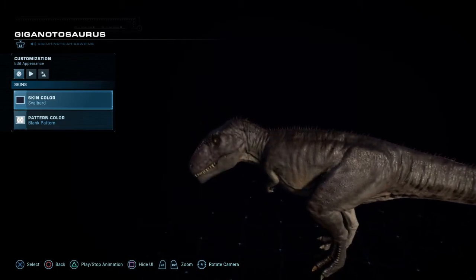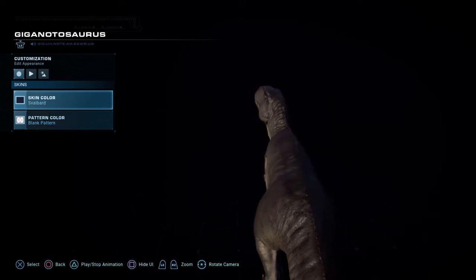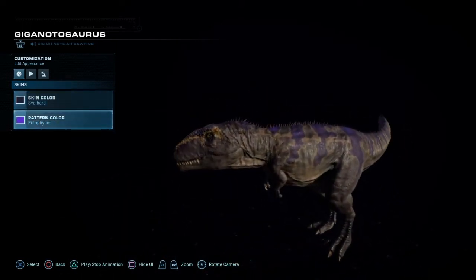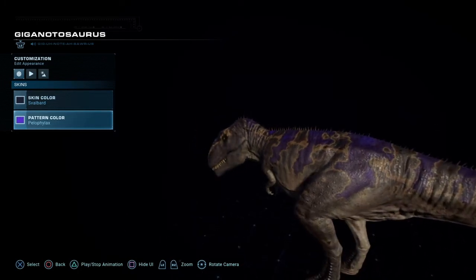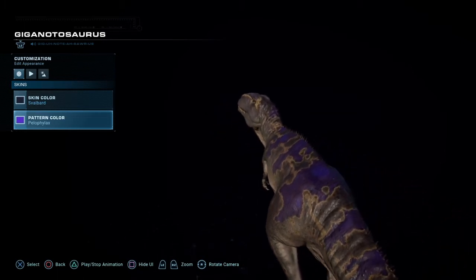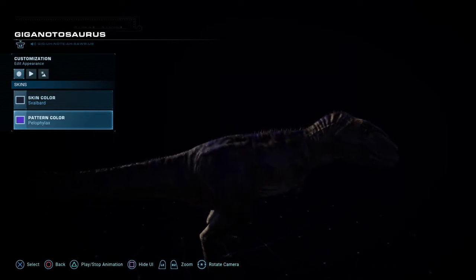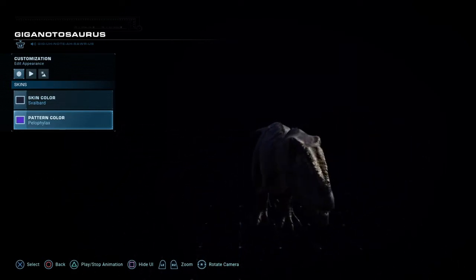Using the Zvalberod Skin Pack again we get a nice midnight or ash stone grey. Then using the Peleophylax Detailing Pack — I think I'm saying that right — gives it a nice purple overtone pattern. Using this combination I can definitely see this dinosaur as a midnight or nocturnal hunter. Now that we've seen what it looks like in the viewer, let's see what it looks like in the park itself.